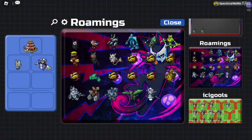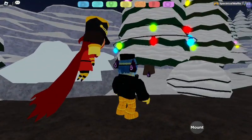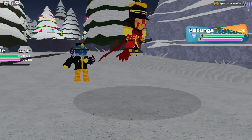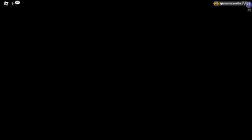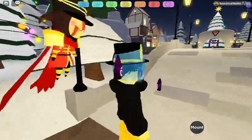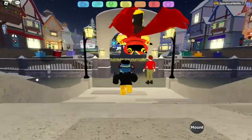You got a Nutcracker Metronet now this year. Yeah, pretty insane — oh my god, this thing is huge. Anyway, you got a Nutcracker Metronet, which is the most awesome thing ever. And it also looks like Gamma Metronet slightly, if you really look at it closely. So yeah, that's pretty cool.